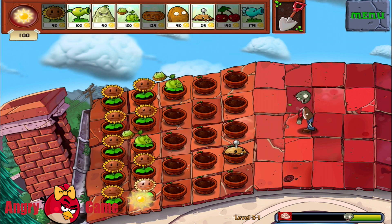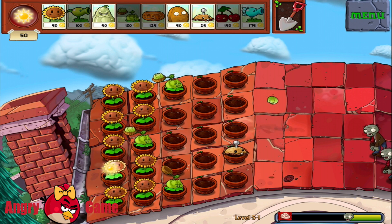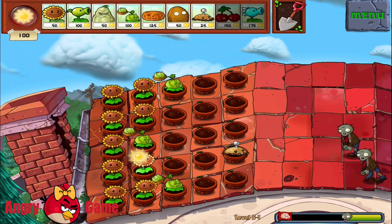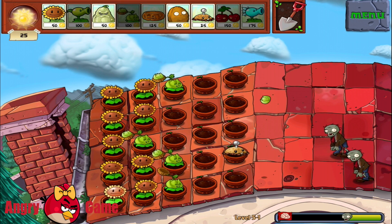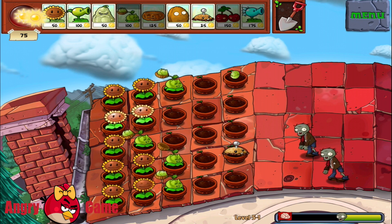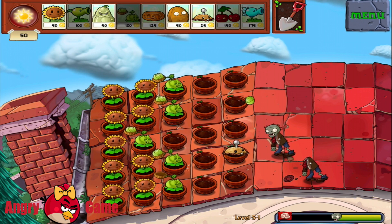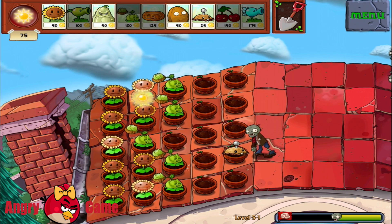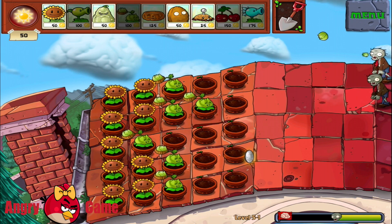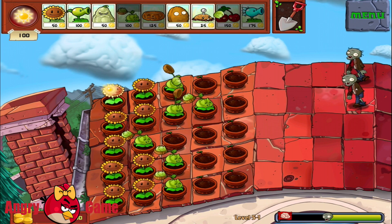All right guys, this level looks pretty easy for now and we will have just one big wave of zombies at the end of the level. Actually, the whole chapter looks a lot different from the other ones because we don't have our garden — it looks like a garden but it's a lot different, and it looks like it's on the roof of the building.